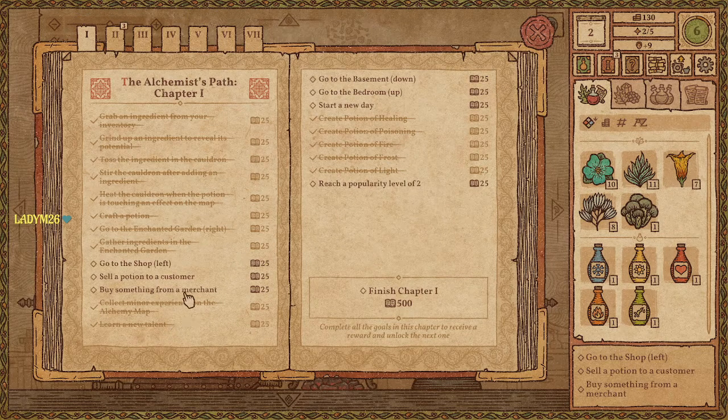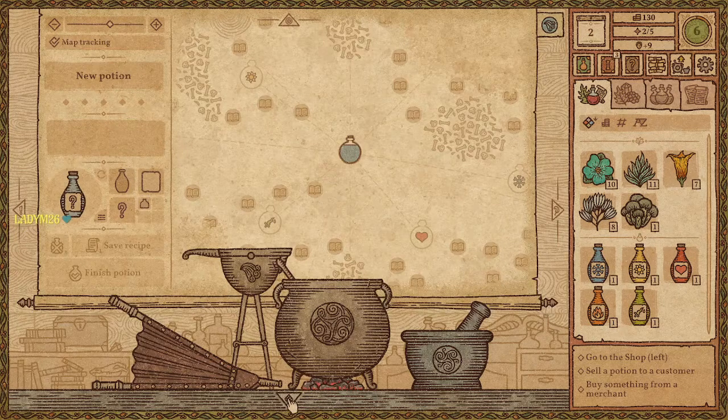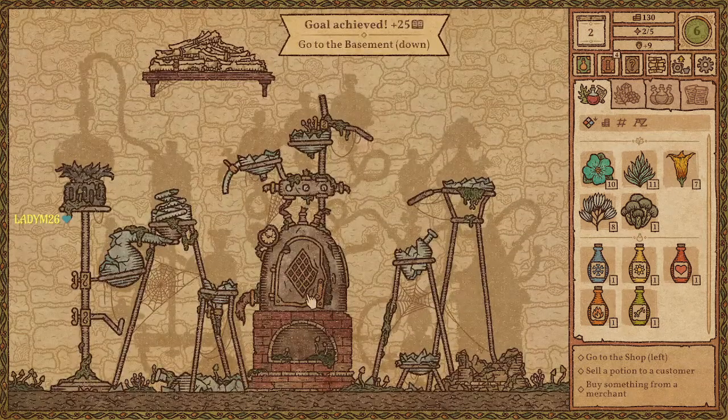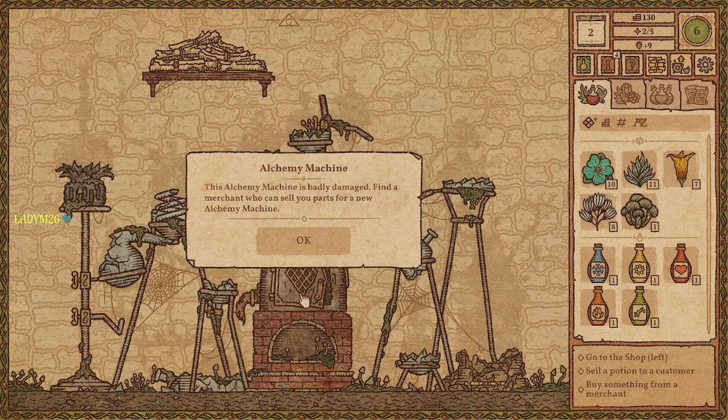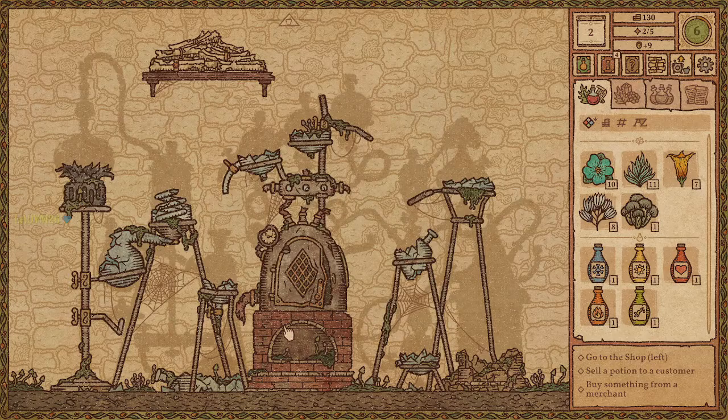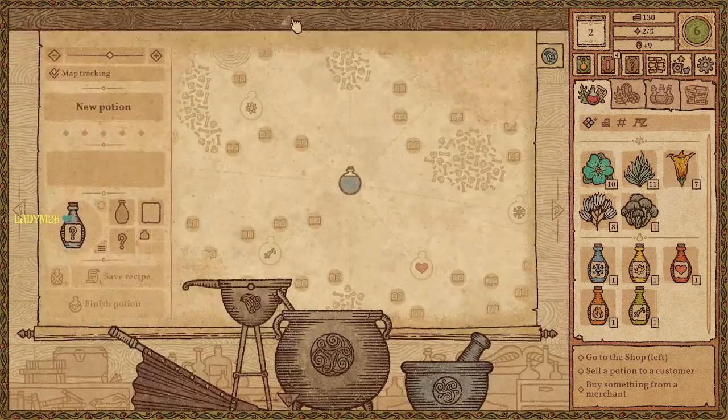Go to the shop, sell a potion, buy something from a merchant. Do we have a basement? Go to the bedroom. The basement's in bad shape — find a merchant who can sell you parts for a new alchemy machine. Achievements! Start a new day, go to the shop, sell a potion. I'm not sure where I find a merchant — maybe they show up in the shop?